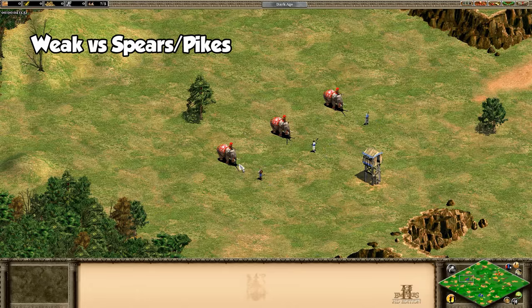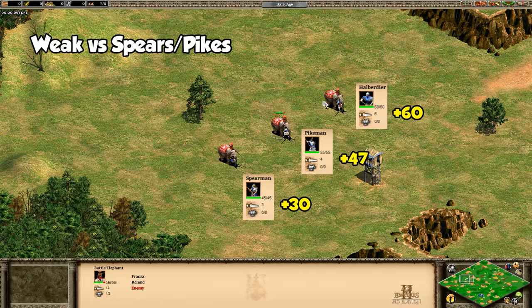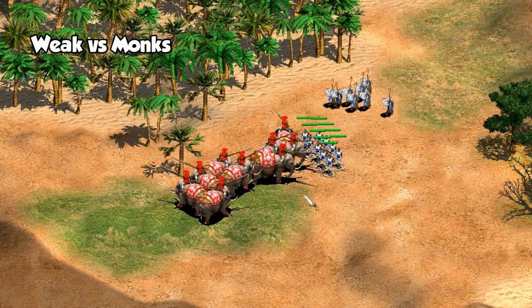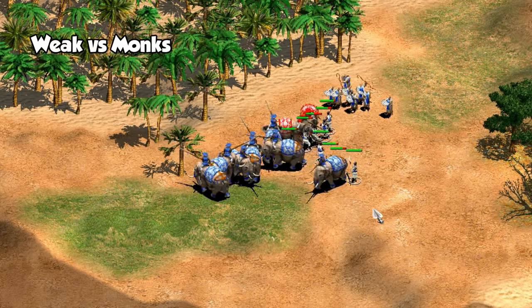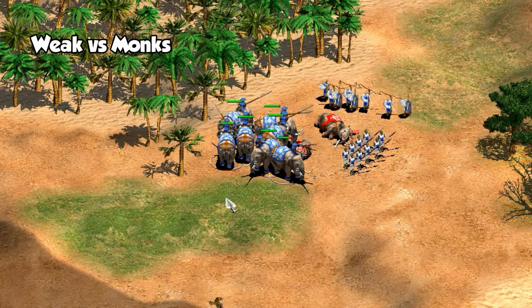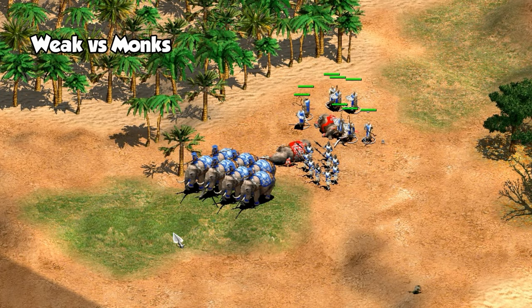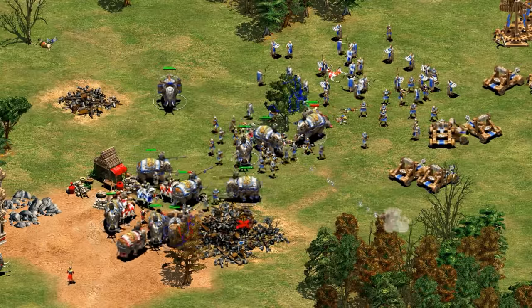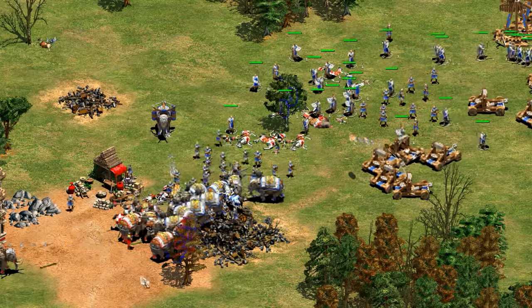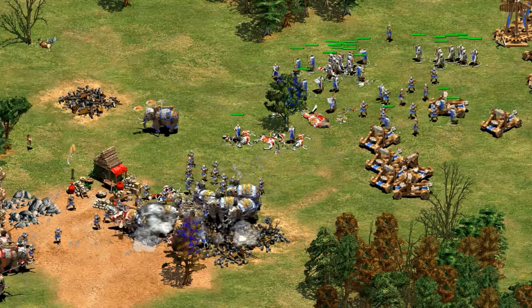Now let's take a look at their weaknesses. The Pikemen and Halberdiers line has a massive bonus against elephants — even more than against regular cavalry. They don't survive very long on account of their low HP, but they're easily the cheapest and most common counter to mass elephants. If the elephants are still relatively small in number, another weakness is against Monks. Elephants move pretty slowly, so as long as you can micro the Monks to convert different elephants at the same time, you can most likely end up taking the majority of their army and turning it around. Of the four new civilizations, only one has access to Heresy, so even in the post-imperial stage this strategy can still work.